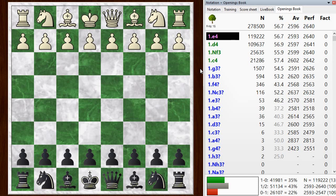Hi everyone, this is Jim. Welcome to this postmortem of my Blitz game number 839. I had the black pieces. My opponent started off with E4, and I went with E6, the French defense.